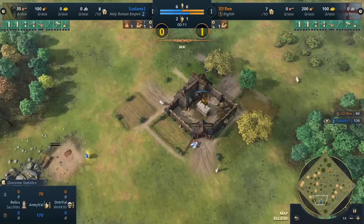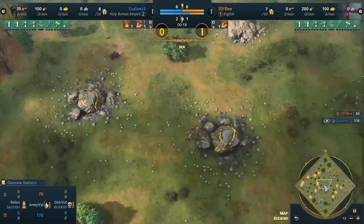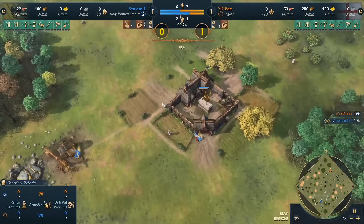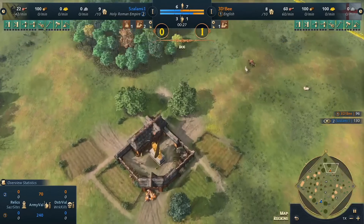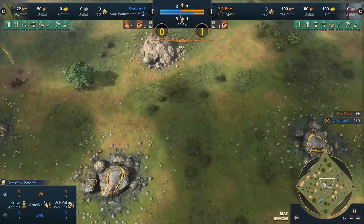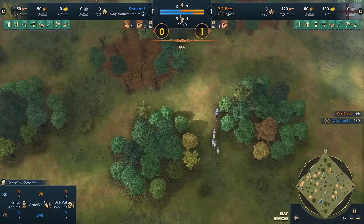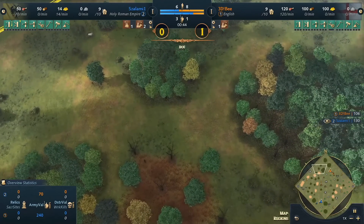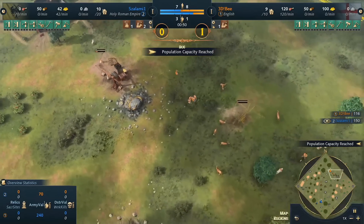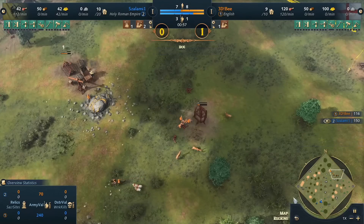In the southwestern side, salami is spawning in on the HRE in blue. In the northeast, 3db is on the English. As noted, there are massive gold mines in the middle of the map — a key incentive to move out for mid-map control. There's not only big gold but also big stone on either side. This is also a very open map — most large forests are at the back of each player's base.